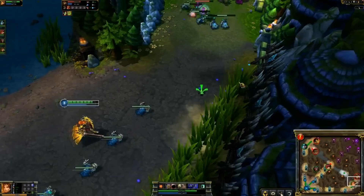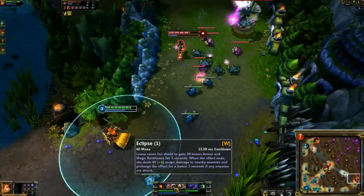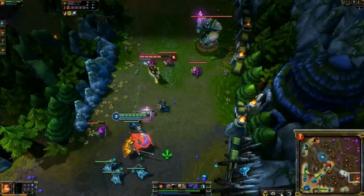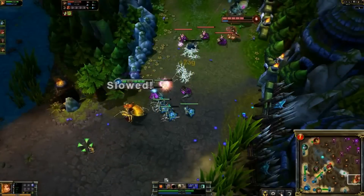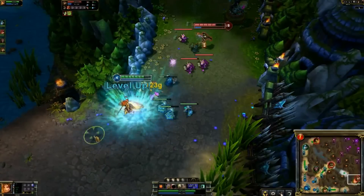The cooldown scales with level — that's 12 right now at rank 1, goes down to 8. The W is a Magic Defensive ability — gives you Armor and Magic Resist. After three seconds it blows up and explodes, dealing damage to everything around me. It does apply sunlight.